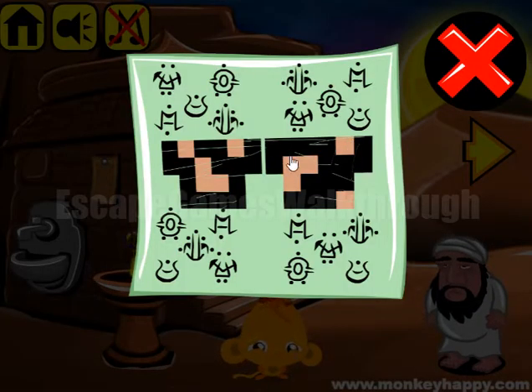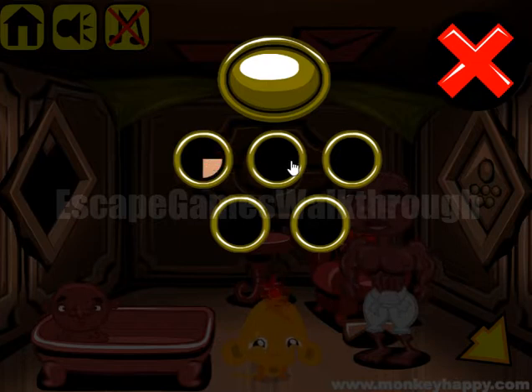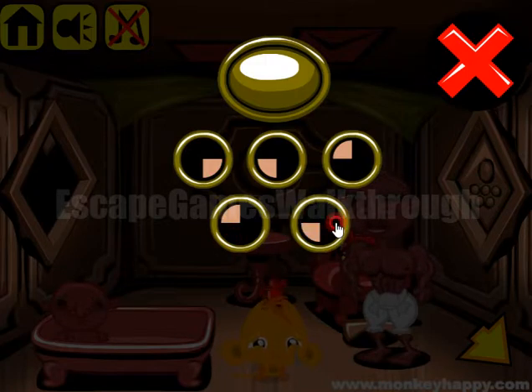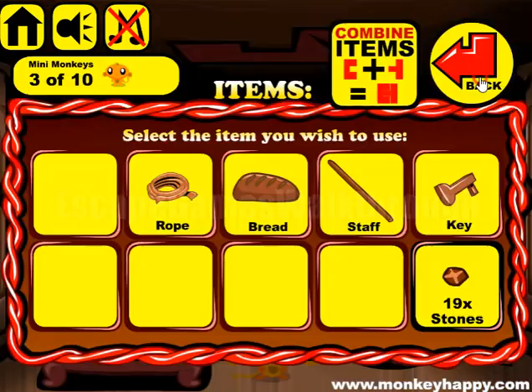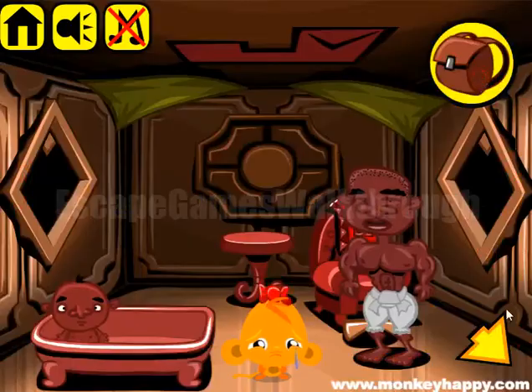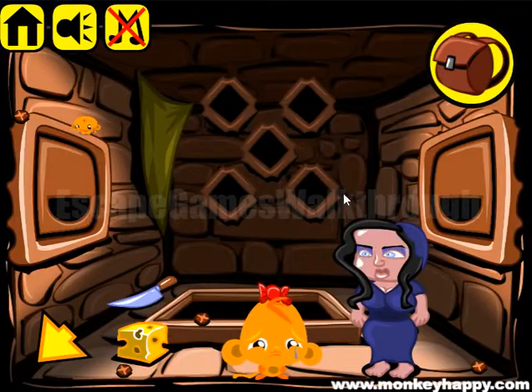Next let's look at the picture for the right side. We have bottom right, bottom left, top left, top left, and bottom right. Let's set these parts here: bottom right, bottom left, top left, top left, and bottom right. We've got one more gem. Now we have a key, and we can use this key to open this cabin.